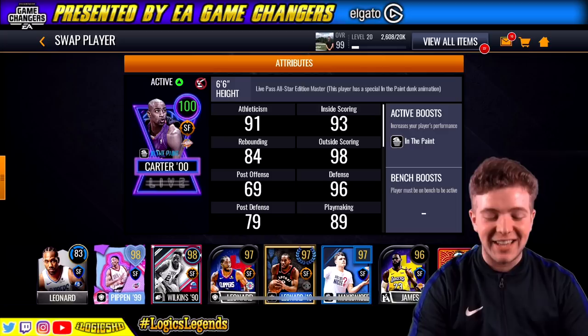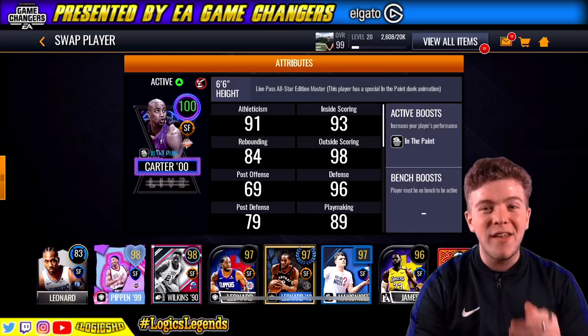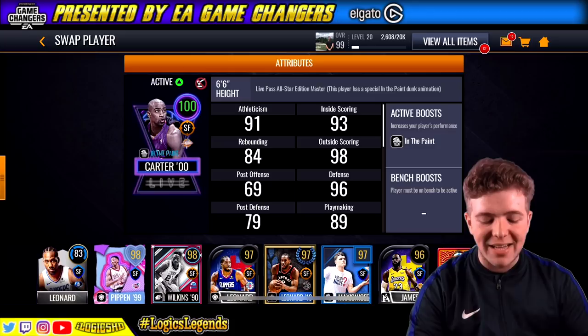It's only right the British person that does the worst gameplay to date is going to be showing you gameplay on the brand new 100 overall card — it's the first 100 overall card to date. As you can see the Live Pass All-Star Edition Master Carter 2000 is looking pretty beautiful, and the player has his own special in-the-paint dunk animation. We've got the active boost that is in the paint.